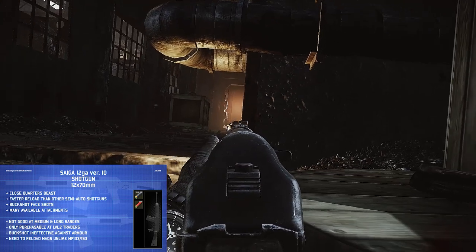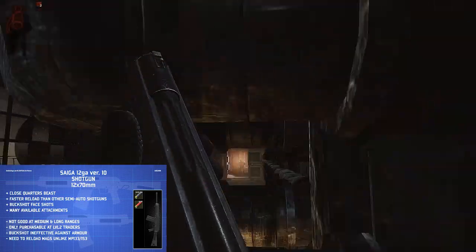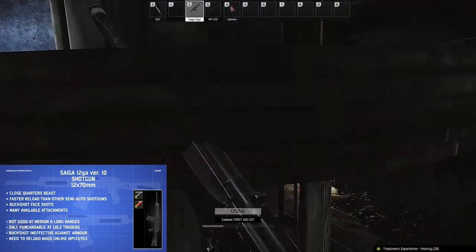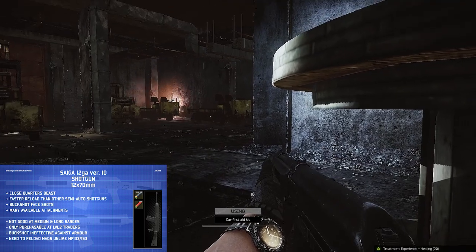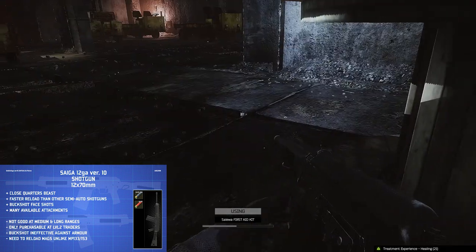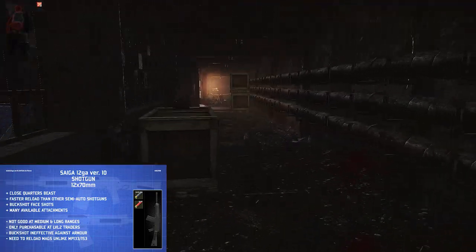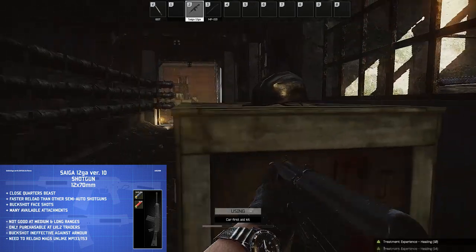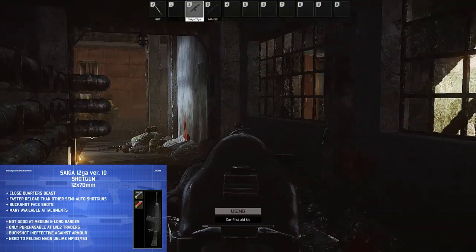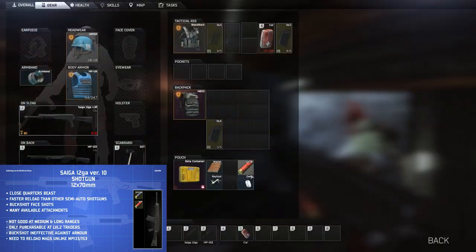Another positive is the tons of attachments available — foregrips, different stocks, optics, compensators, all that. There's even a 10-round magazine which is rare, but doubles your capacity. People who play Tarkov generally prefer either the Saiga or the MP-153 as their shotgun. I'm going with the Saiga because reloading a magazine — even though it takes time to refill each mag — is faster in a fight than loading individual shells. With the MP-153 you only need one inventory slot for shells, but running dry takes much longer to top back up.